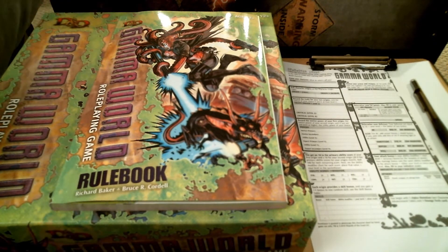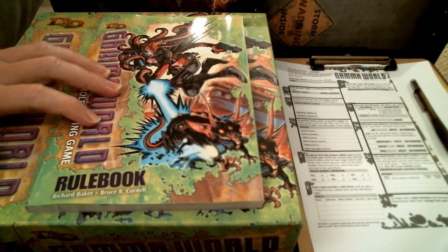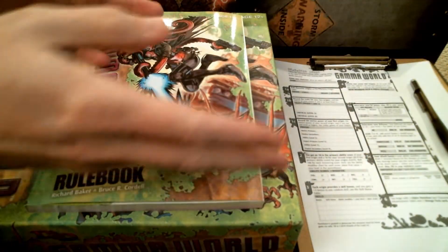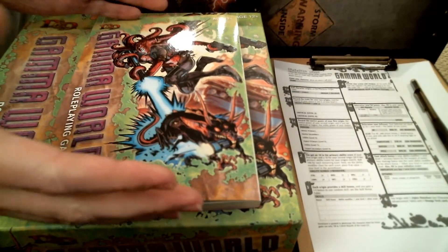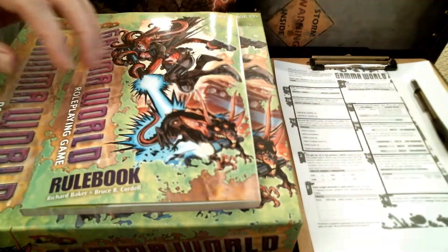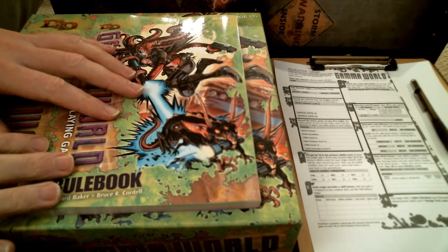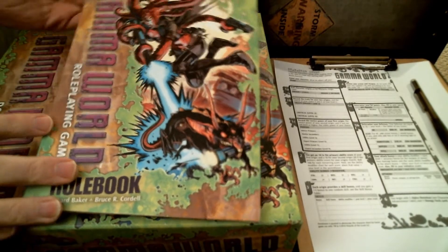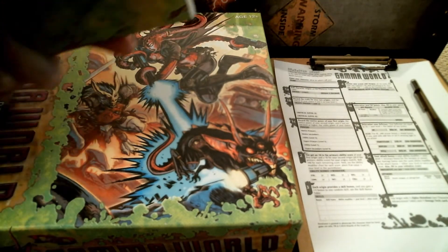It was compatible enough that you could take weird crazy stuff out of Gamma World — weapons, powers, mutations — and throw them into D&D 4th edition. The character sheet is small; the box set came with character sheets and I just photocopied it onto one page, so it's much simpler.